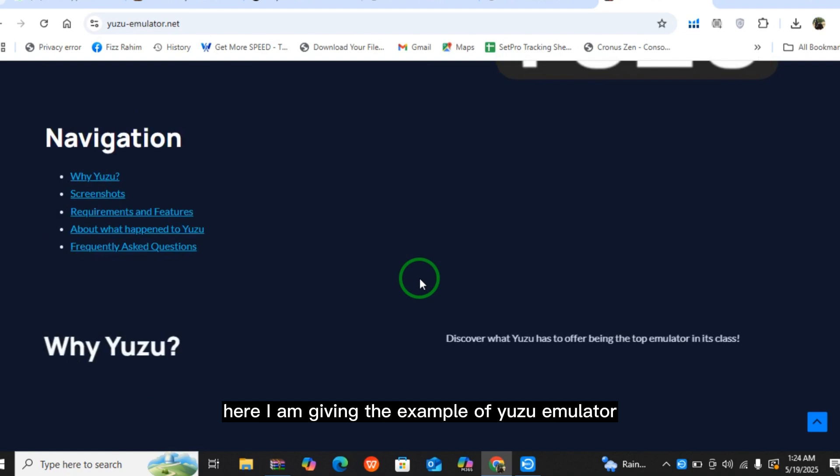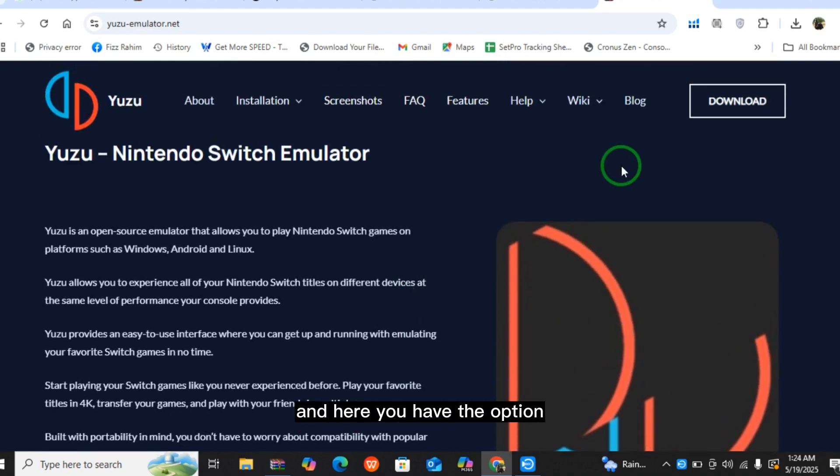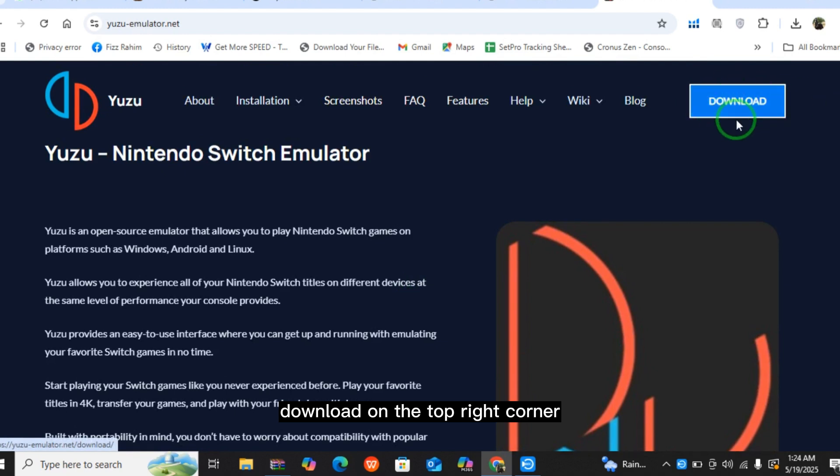Here I am giving the example of the Yuzu emulator. Go to the Yuzu emulator website and you have the download option on the top right corner. Select download and the emulator will be downloaded.